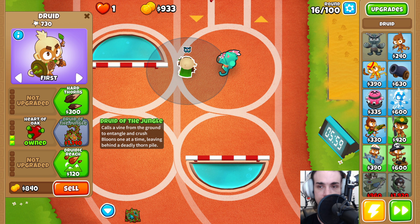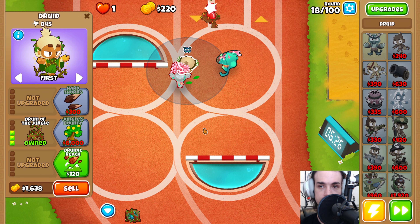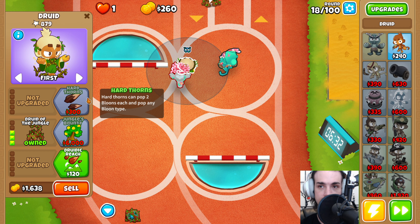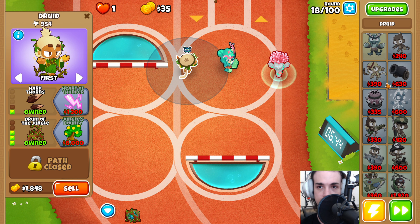This is a good secondary source of income that can be really good on a lot of maps, because the Tier 5 of this just coats the whole track with thorns — so there's a lot of flexibility there. We're also going to grab the Hard Thorns here, and then we need to get ready to pop some Camo Bloons.